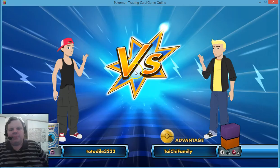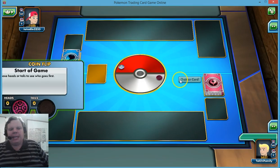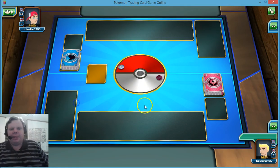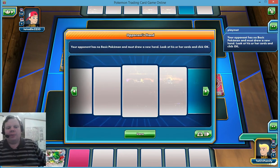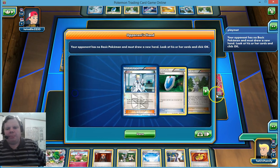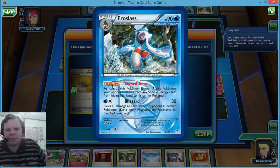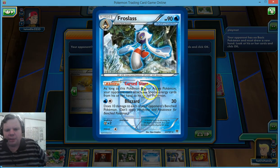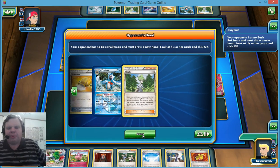We're going to pick heads, and it's going to be heads — yes, we get to go first. So our opponent mulligans. What is this? Some kind of Plasma, Frostlass, Cursed Glare. We have a lot of special energy, so that could be a problem for us.